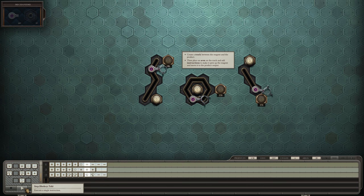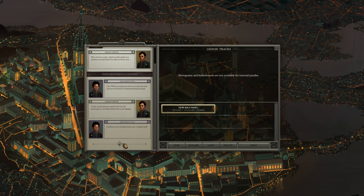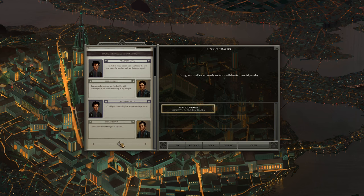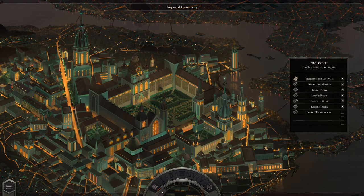I have it release and then reset. Okay, that still works, but I don't think that release is necessary — I think I can get rid of it. When you place an arm on a track, the arm can move forward and backward along the path. Tracks can be quite powerful. Could you put multiple arms under a single track? I think so, I never thought to try that — I'll have to experiment later.